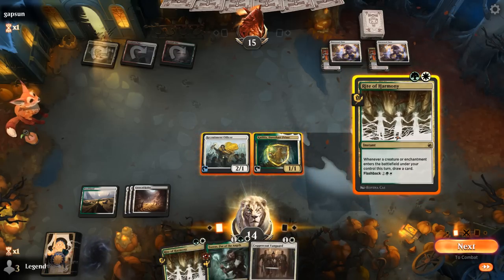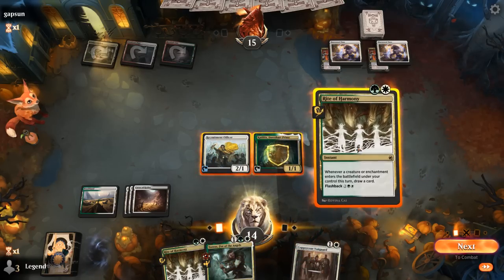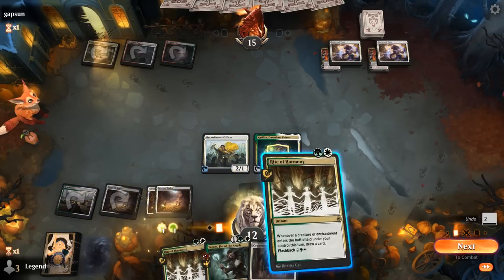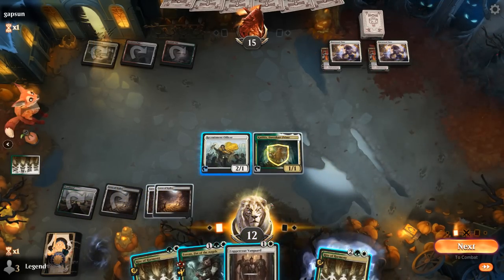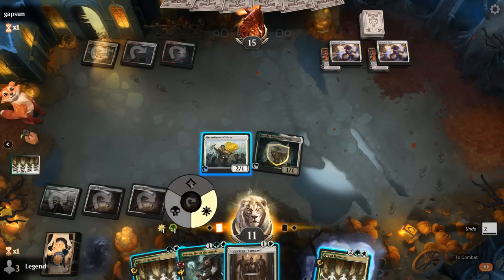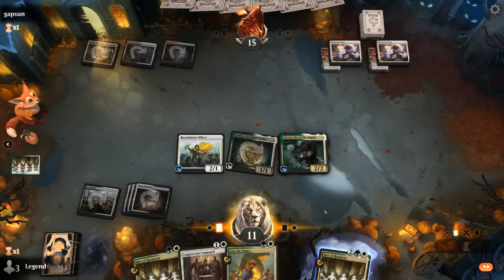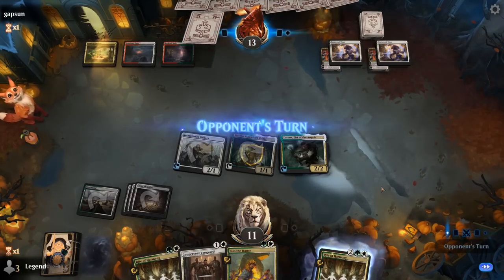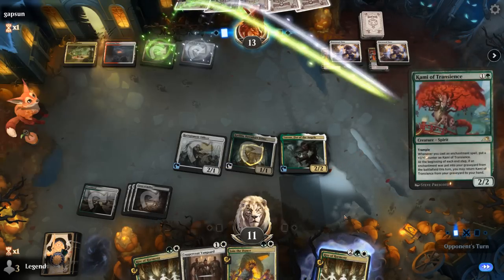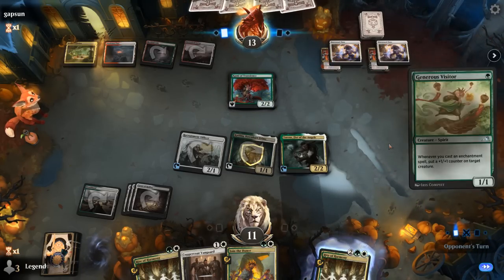Do we have enough mana for Rite, Torrents and Vanguard? Only if we draw a land along the way. Since we have another Rite it's worth a shot. No land sadly, so just one card. But next turn we could have a pretty explosive turn with Rite of Harmony — Vanguard drawing two with Torrents, Join the Dance drawing two. Our opponent is on an enchantment deck as we see with Kami of Transients, and a Visitor.